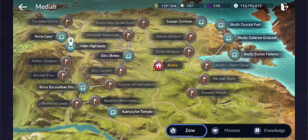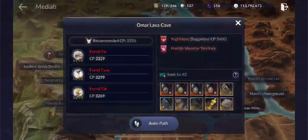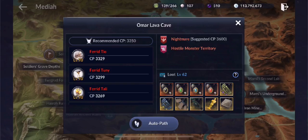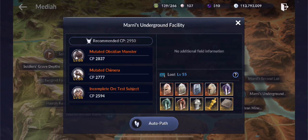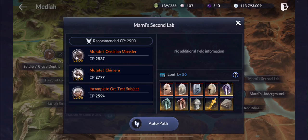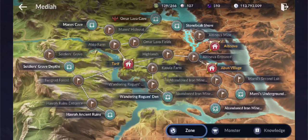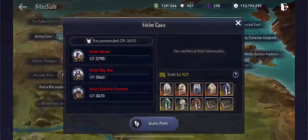Next, copper ore can be looted through the ferrets in Omar Lava Cave, Omar Lava Fields, and Nightmare as well. Another source would be the mutated ones in Marnie's Underground, the Underground Facility, and also Marnie's Second Lab.